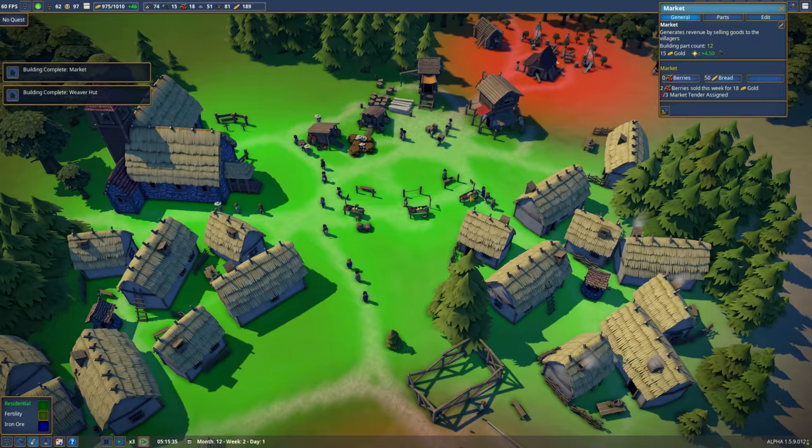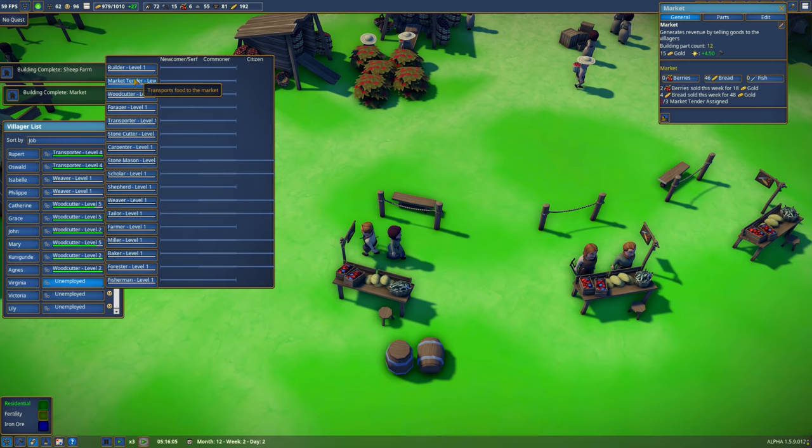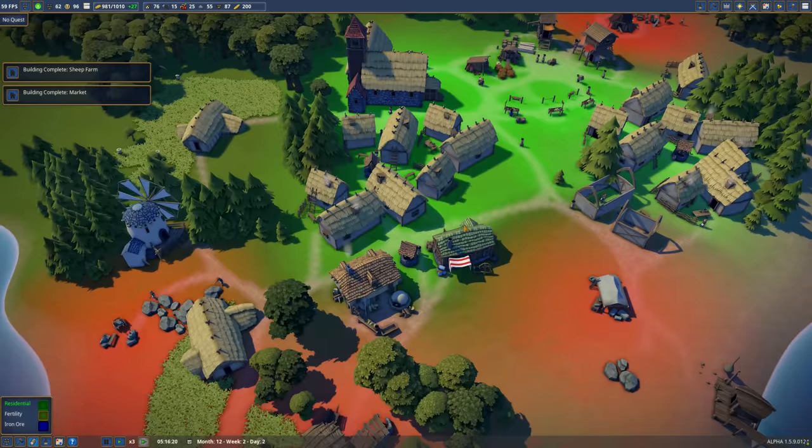Market is complete. So let's get down here and select you to be selling fish. If we come down here to find somebody who's unemployed and tell you to be a market trader, that should be three of three people now to work the market. Perfect.